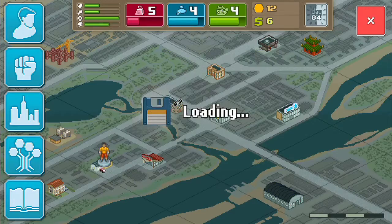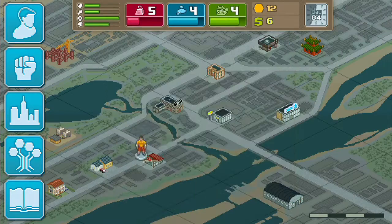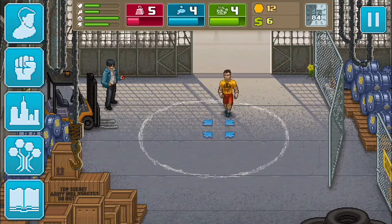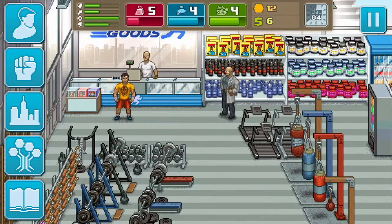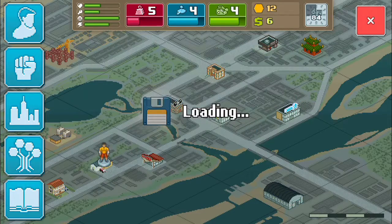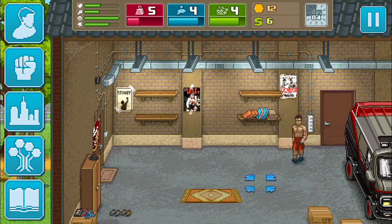If you notice, this Ultimate Fight is like an underground fighting thing. I won't really go there because it gives you injuries, which really affects your training abilities. This is the sporting goods store where you can buy equipment for your house. I don't have much money right now — this potion here is basically like taking steroids.